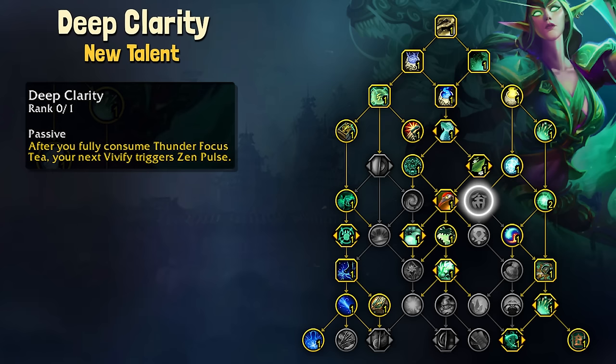Deep Clarity is the new modifier for Zen Pulse. Fully consuming Thunder Focus Tea makes it so our next Vivify will trigger a Zen Pulse. This is replacing Echoing Reverberation as the additional Zen Pulse proc, and it's nice because it's a little less micromanagement without sacrificing too much functionality.